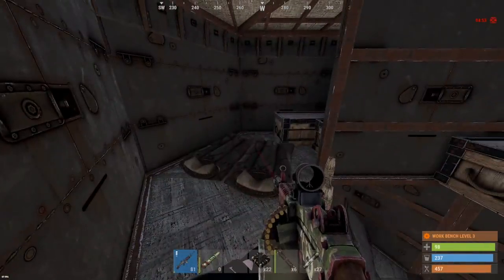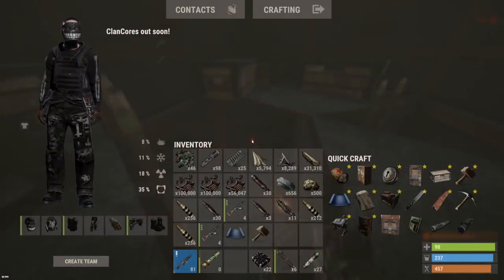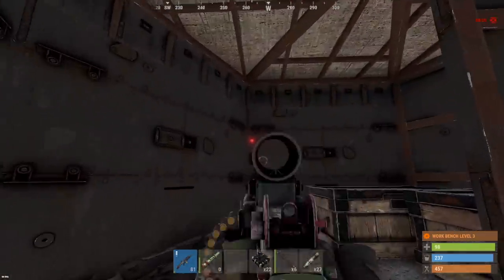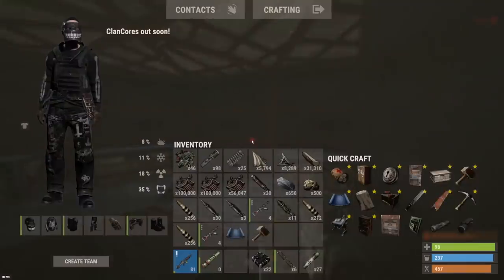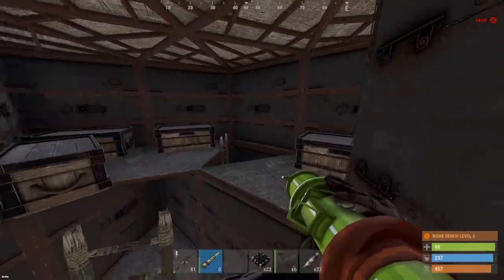Yet another really weird base design, man — I can't stop running into them. We could try to find the TC but we just scored 33 rockets and 20 C4, so I guess I'm gonna try to leave with that. TC could be anywhere. These are hard side walls actually — let's go for these with rockets, we'll send 16 here and then give up after that.